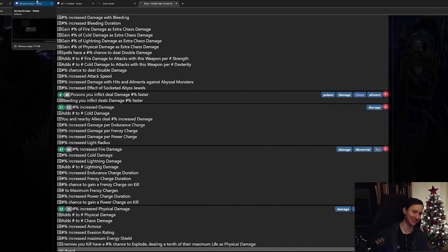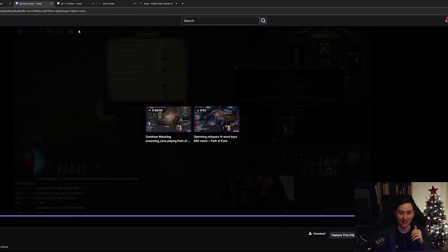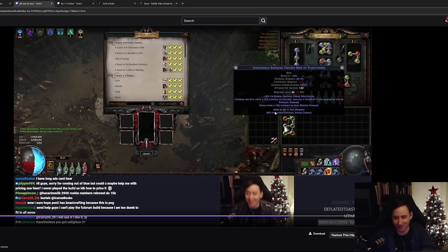We now have the implicits done - technically the hard part. We spent a couple of mirrors getting to that stage, which honestly isn't that much in the grand scheme of things. Our base at this point had percentage chance to explode, 30% critical strike multiplier, and spell double damage. Unfortunately, the next stage is kind of horrible as well.